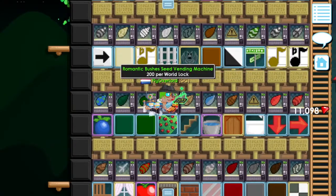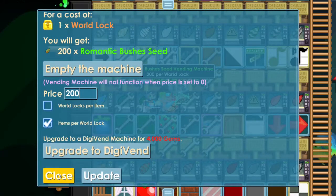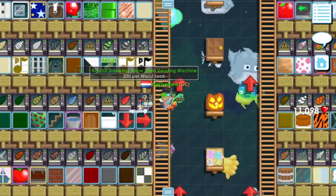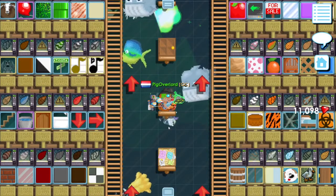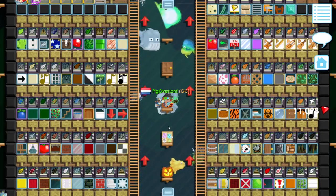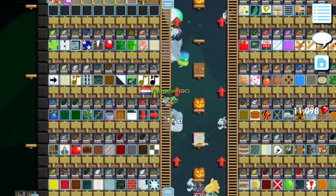For instance, these romantic bushes don't sell at all. I actually need to make a storage world for all the leftover seeds soon, but I'm hoping I can sell them all when the pineapple event is here since that would mean I get a lot of world locks.